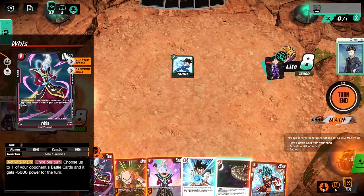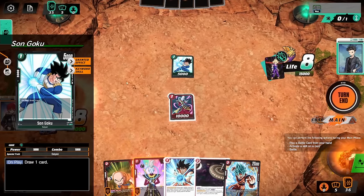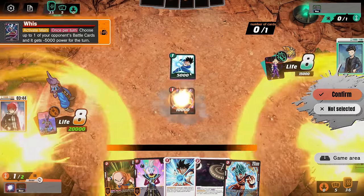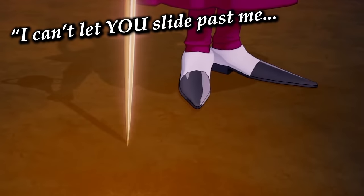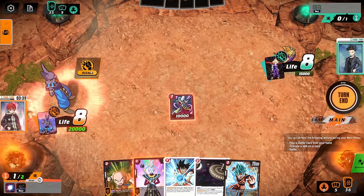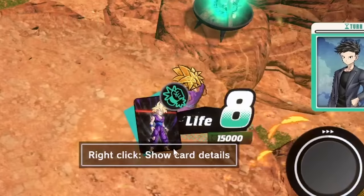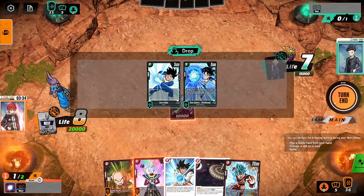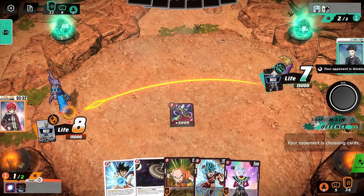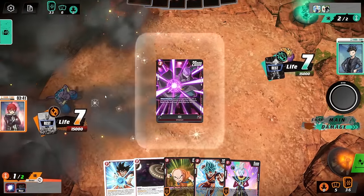For our first play, we're just going to drop the Whis. The whole point of this Beerus deck is the ability to fluctuate your opponent's battle points. We can pick an opponent's card and lower it by 5,000 — since Goku's at 5,000, he's dead. Now we just swing on their leader with crit, forcing them to use resources. He chooses to let the card go to the graveyard — bye-bye. He swings back on me with Gohan, but honestly we just take it. I want to awaken too.